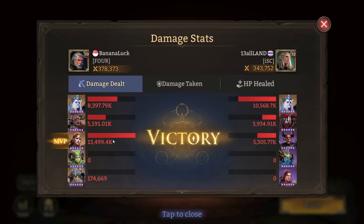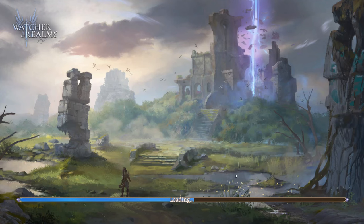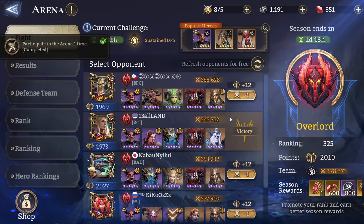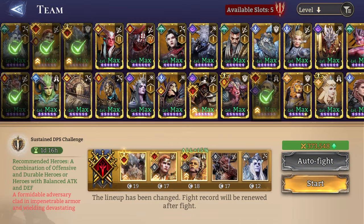We still won — let's have a look at the stats. Eight million, five million, thirteen million respectively. But bear in mind this lasted six rounds of arena. Normally with Carnelian it lasted around four or five. Let's do a round with Carnelian — it felt really uncomfortable doing it that way because I'm so used to her. She's such an OP unit.